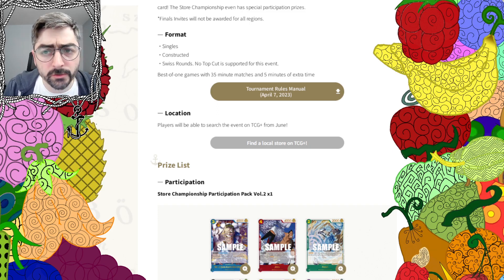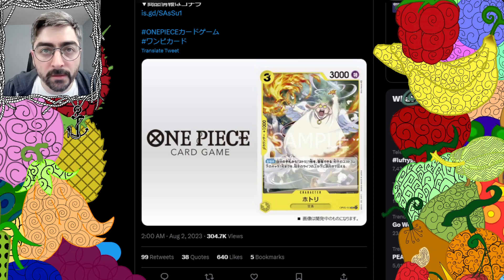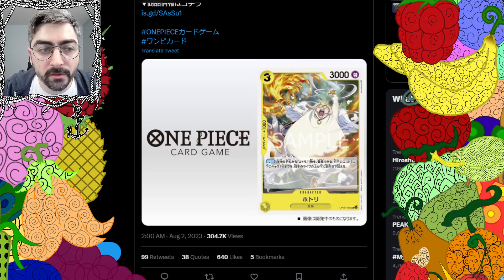Moving on to card reveals, starting with a card that I completely misunderstood the first time it came up. This is Katori — it came up last week. Katori is a combo piece with Hatori, a card that came out this week. I read Katori's effect to be self-activating, which made no sense. I'm glad to see I read it wrong and that there's a card called Hatori that helps it.